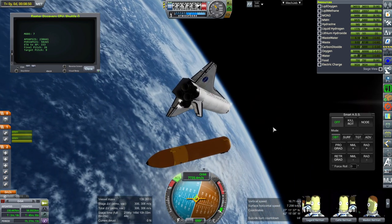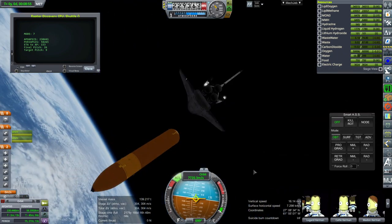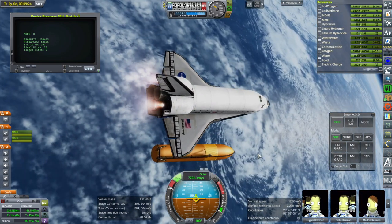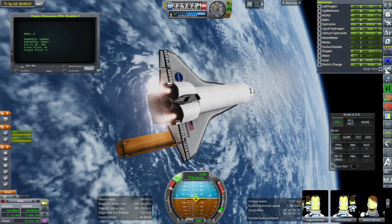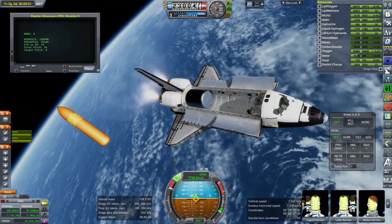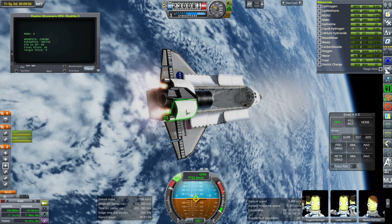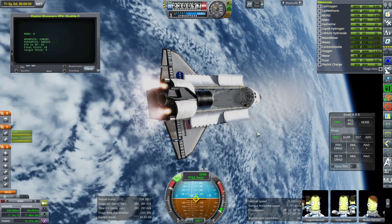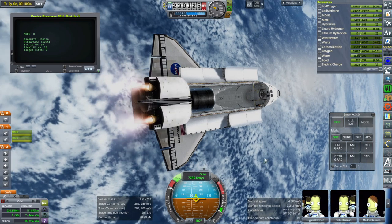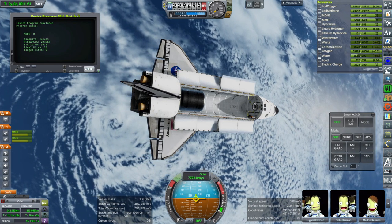We might have to adjust the script a little to leave more time to apoapsis. There we go — OMS ignition. We can see about 300 meters per second now in the OMS system. It's looking like we could carry more than 50 tons as far as external tank fuel is concerned. We have a shutdown: orbit is 242 by 224 km and about 250 meters per second left with the OMS system.